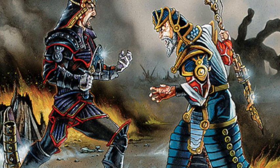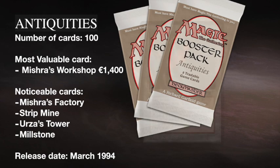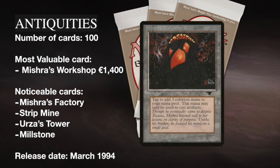The most valuable card of the set is named after one of those two brothers. It's Mishra's Workshop. It's an artifact land and you can tap it for three colorless mana, but you can only spend that to cast artifacts. So it's incredibly powerful. It doesn't even come into play tapped. It's just ridiculously strong.